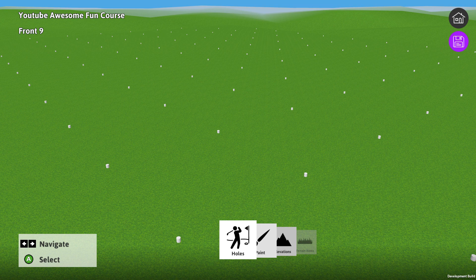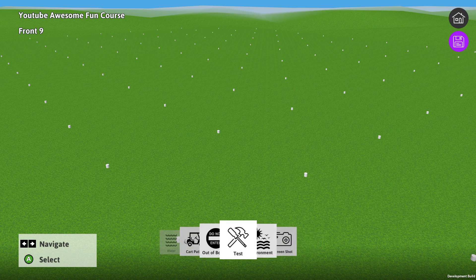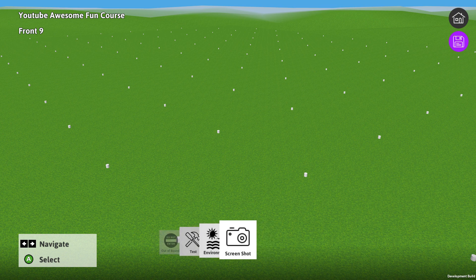As you can see, we've got our menus at the bottom. We've got our holes menu, paint, elevations, terrain items, trees, structures, water, cart path, out of bounds, testing tools, environment, and screenshot.